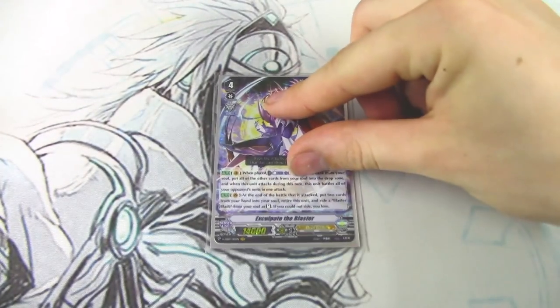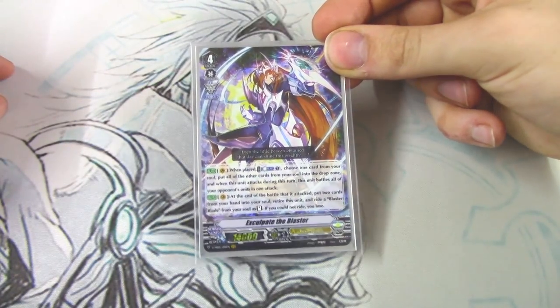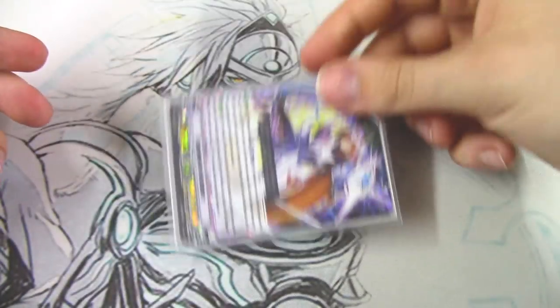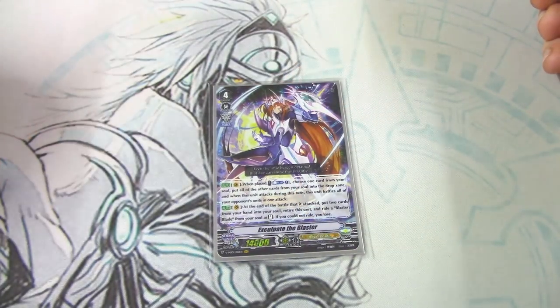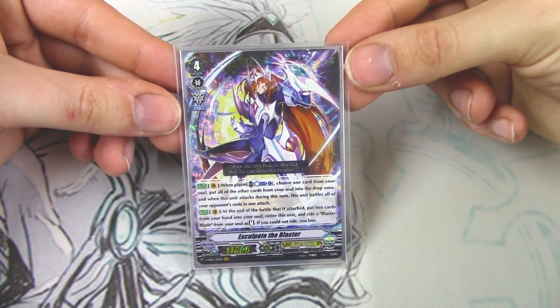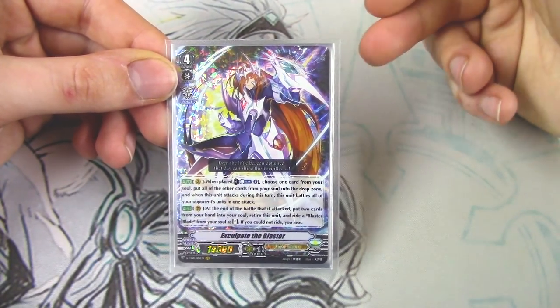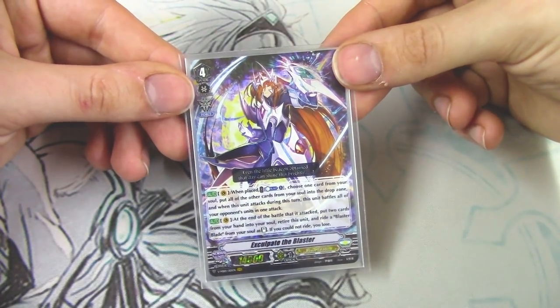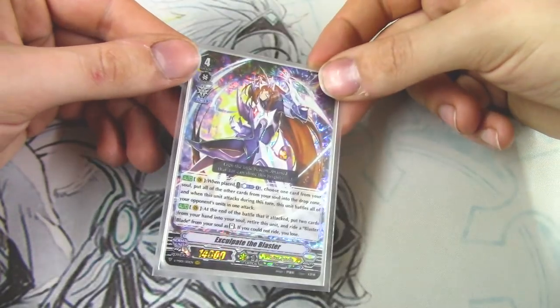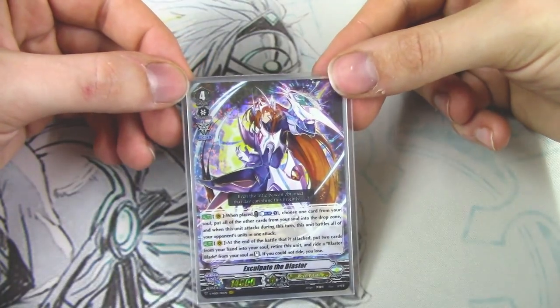Next up, one copy of Exculpate the Blaster. We're doing it because it's a Blaster. You only need one because you just want to sit on MLB — it's not the finisher of the deck, though it can be. It's mostly there for fun plays. If you want to board wipe your opponent for a turn, you can do that. What Exculpate does is when it's placed, you choose one unit from your soul and send the rest to your drop zone — ideally Blaster Blade. When this attacks, it battles all your opponent's units, so they can't intercept.